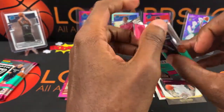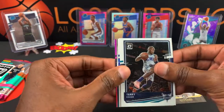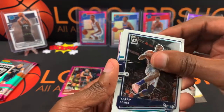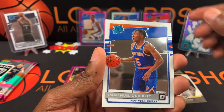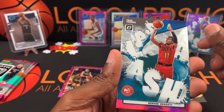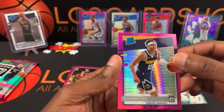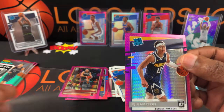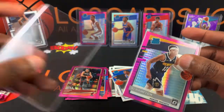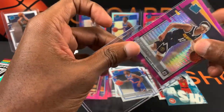Come on pack, come on. We got three Rated Rookies right there — and we do get one more! I like those colors — Dave Rogier. Splash Trey Young, I thought it was Timberwolves colors. RJ Hampton — man I thought those were Timberwolves colors. So far my Hyper Pinks have not been good as far as centering, but it's all good.